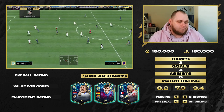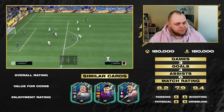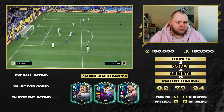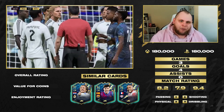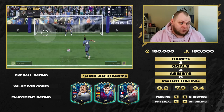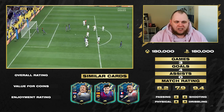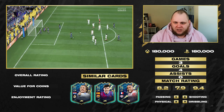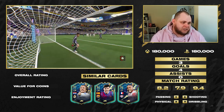For similar cards I went with Modric, Pedri, and Nkongu — midfielders that can play a bit deeper but also in attack. Modric is probably the most similar: a great box-to-box with four-star, four-star as well. The most similar player to Lamar overall is Modric — that's basically what I'm trying to say.